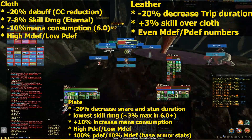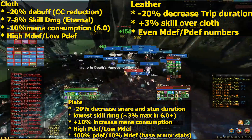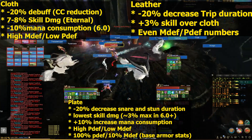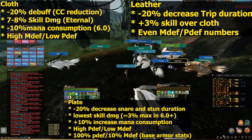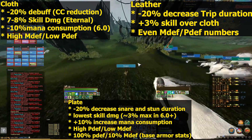Here's a quick overview of the different types of armor buffs. Starting off with cloth: cloth gives you a 20% reduction off all debuffs, about 7 to 8% skill damage at eternal, and negative 10% mana consumption — this is based on the 6.0 patch. It has high magic defense with very low physical defense.